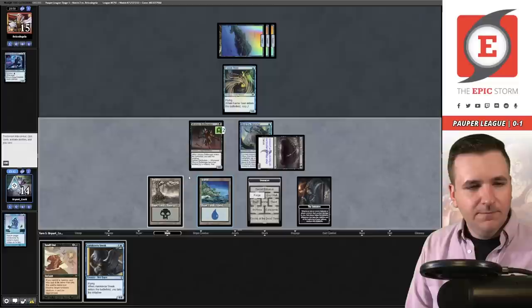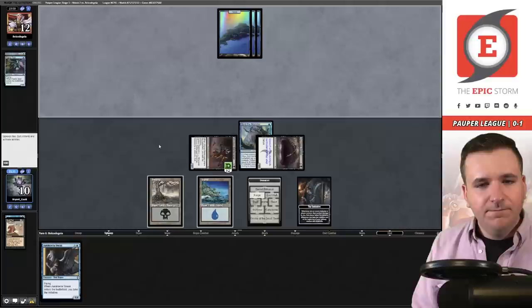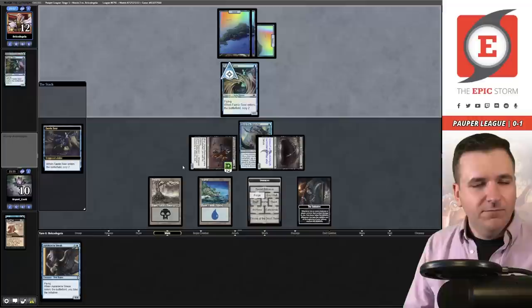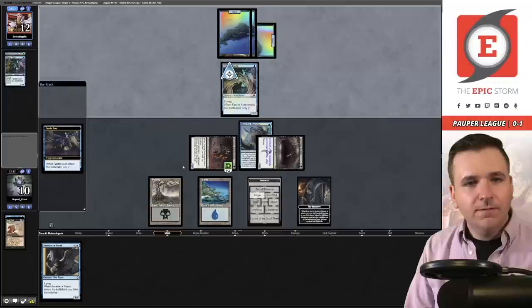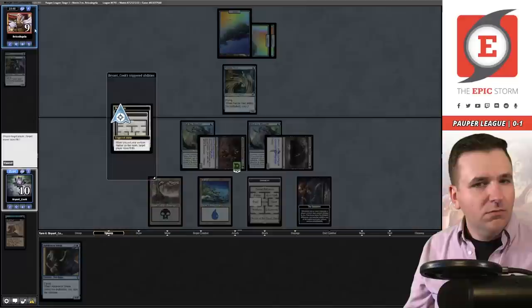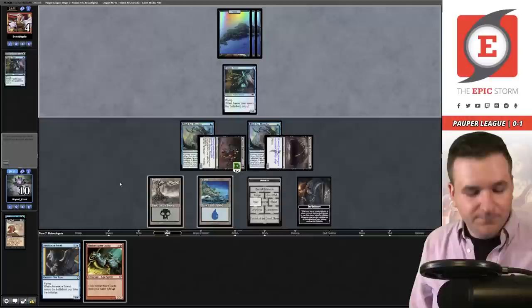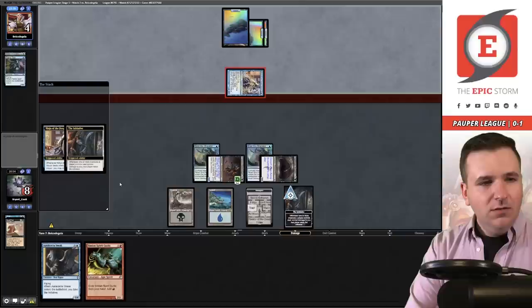Let's Snap the fairies — untap. Snuff Out another fairy here. Get in, knock them for three plus Trapping in my upkeep. Pass the turn. Still getting used to this. So they're on Mono Blue as well. Another Bind the Monster — not very nice. So now they go to five, and I've sort of floundered here. I can't play my Sneak. Bind the Monster is too strong.